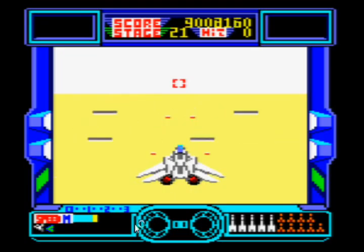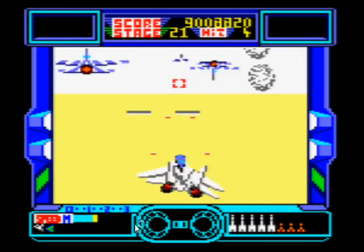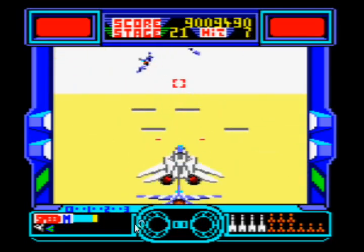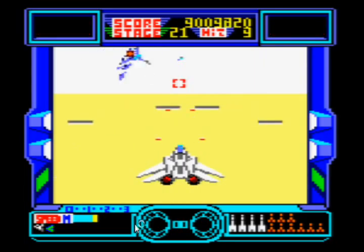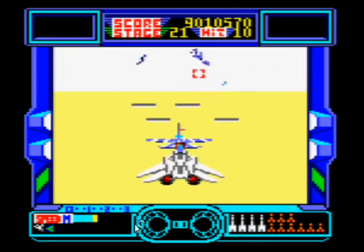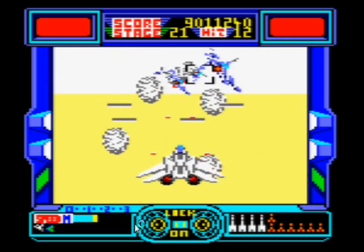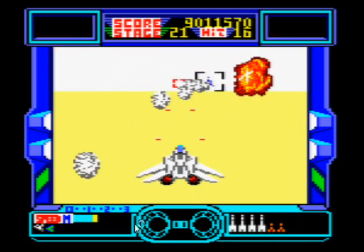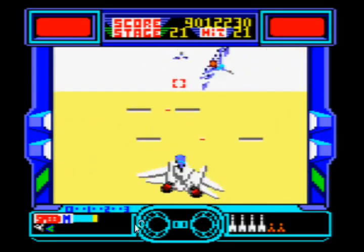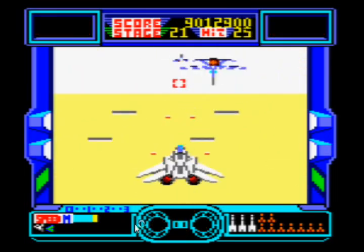Stage 21. Here are these short-range fighters that come in - these blue ones - I'm not going to shoot at them. There was that machine gun plane that usually hangs around, but because we're going at a slower speed it just takes off and doesn't annoy you. There are a few shots here - shooting these ones down. Usually they'd be gone by now and you get more from the background, but not at the moment. I'll shoot a few of these down - 25 shot down so far.